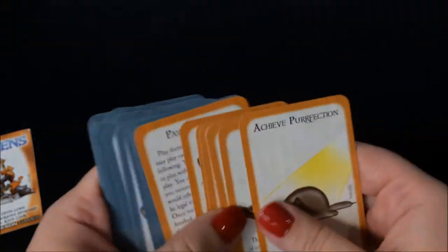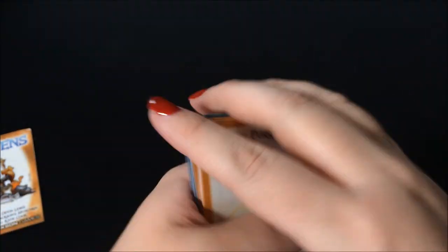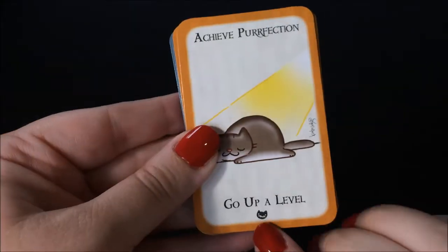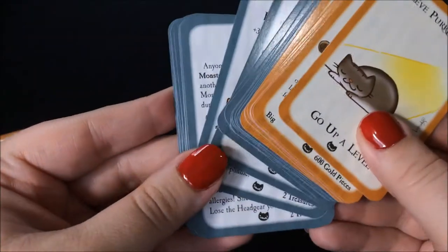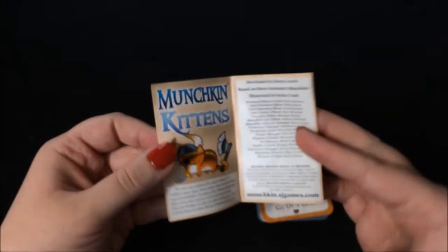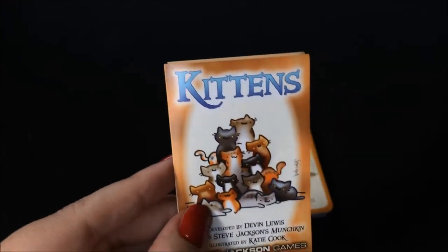And those are all the cards that come in the Kittens Pack. Still more monsters than good stuff. The Kittens cards all have this little cat icon on them to show that they belong to this expansion. Doesn't look like there are any special instructions for the Kittens ones, like there are for some of the others.